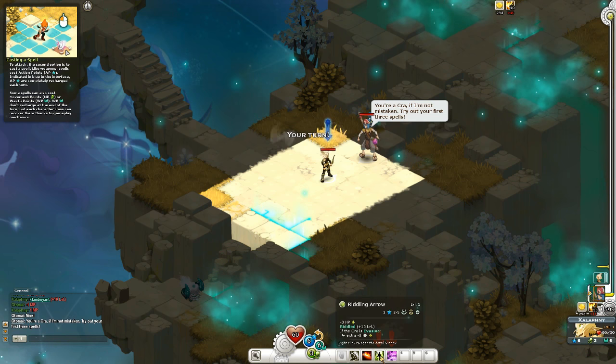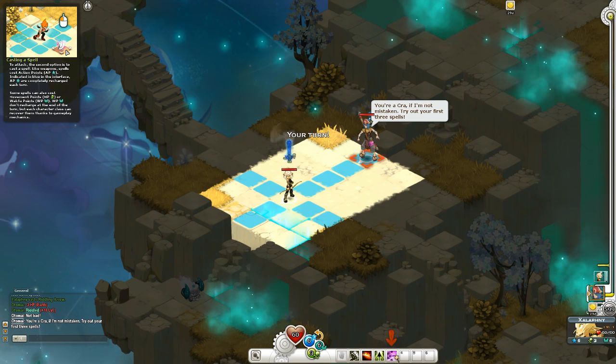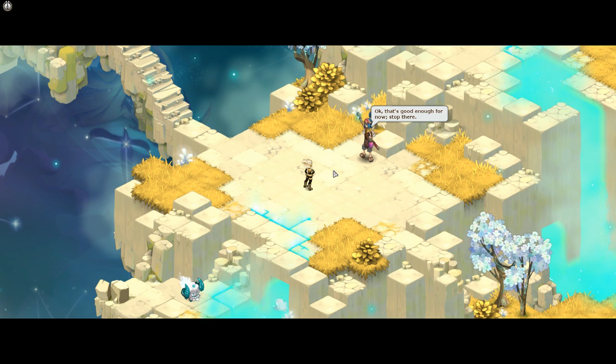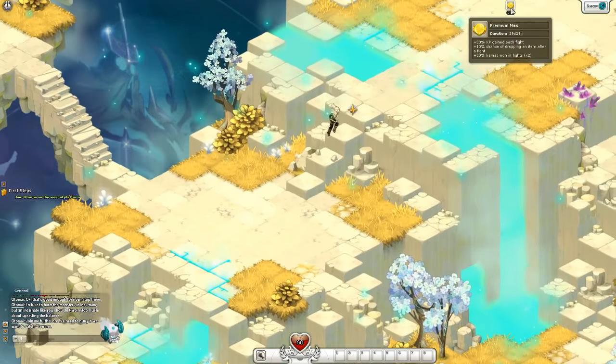'You're a Cra, if I'm not mistaken — try out your first three spells.' Okay, boom! I don't get to use Retreat Arrow yet. 'Now let's try and use your Retreat Arrow.' Oh yeah, I am a badass! 'Okay, that's good enough for now.' I refuse to harm monsters in incarnate, but an incarnate like you shouldn't worry. 'Join me further on, we need to hurry if we want to catch' whatever this guy's called. These are really weird graphics.